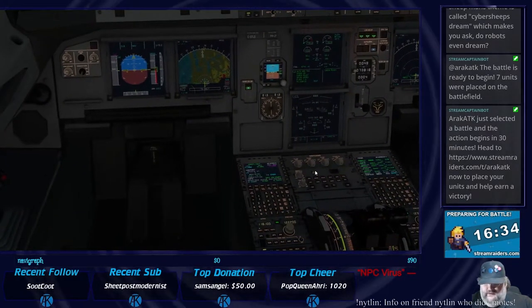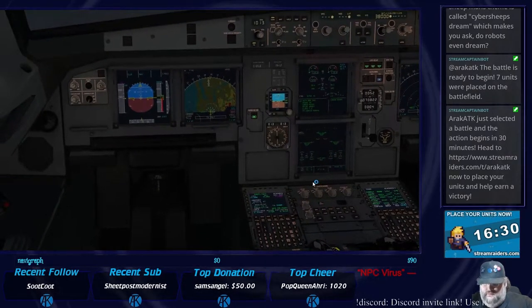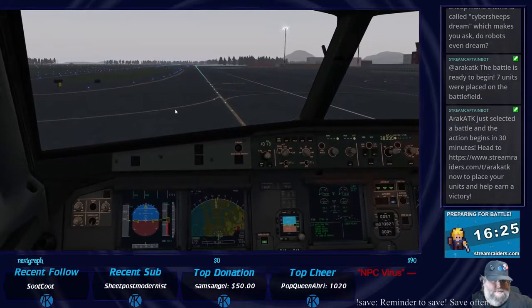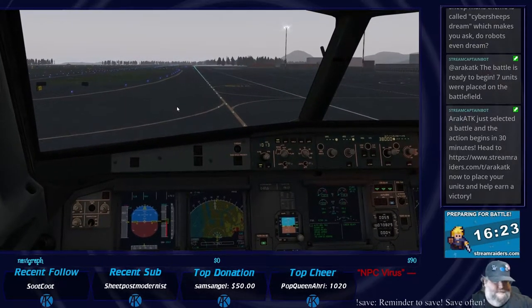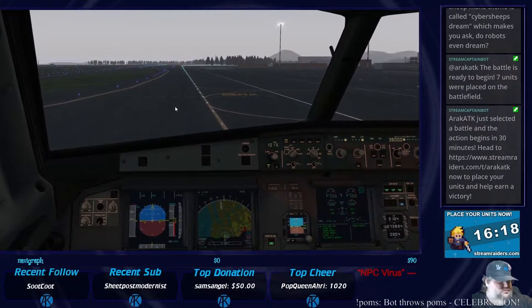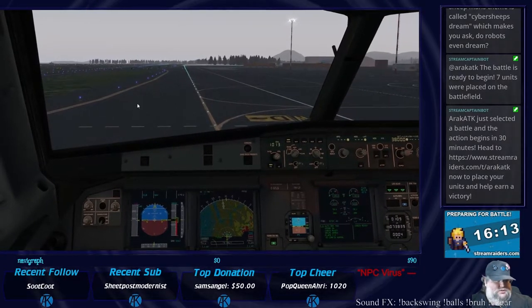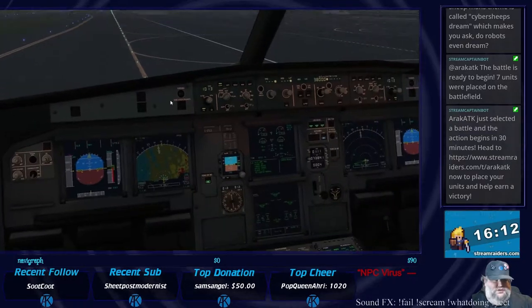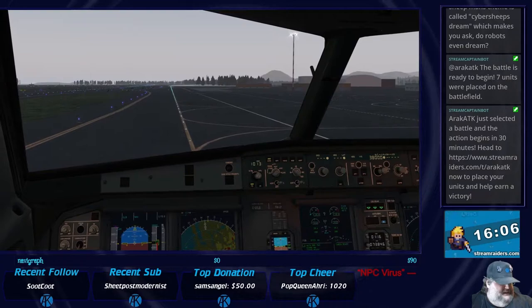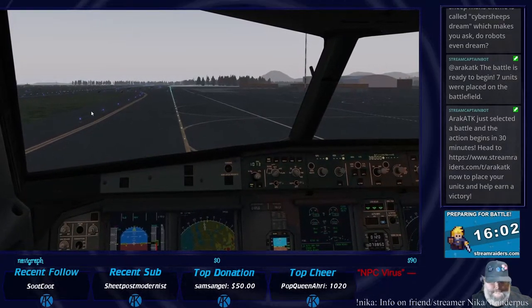ECAM test — no blue. We're going to Alpha 5, Whiskey Alpha 5 Yankee Alpha 1. Transponder set. Actually I need to play the briefing again.